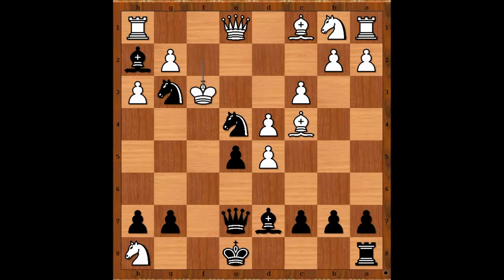Knight from f to e4 check. King to f3. Black to move — what would you do? Please pause the video and find the best move for black. Did you pause? What did you find? Yerinan played knight to d2 check.